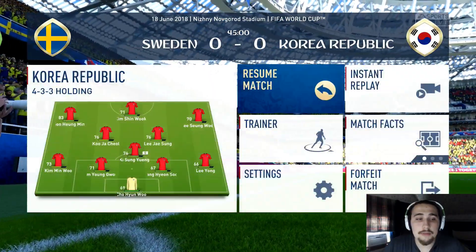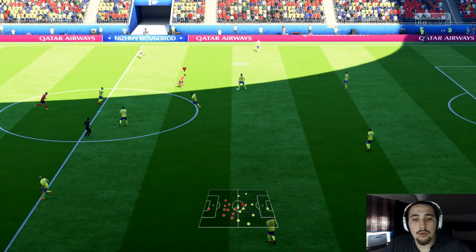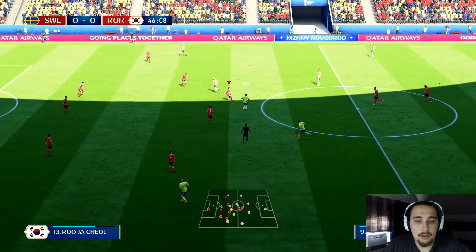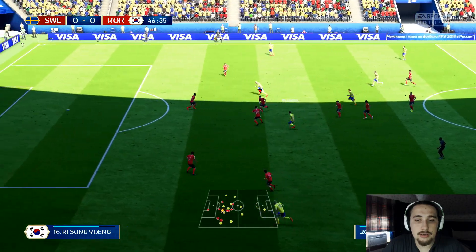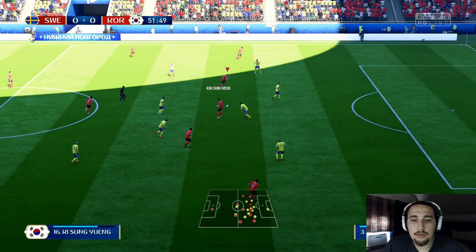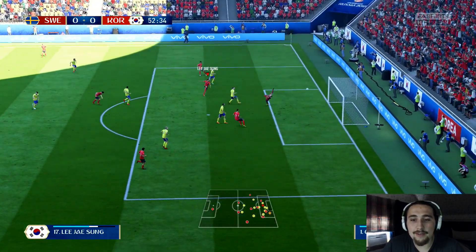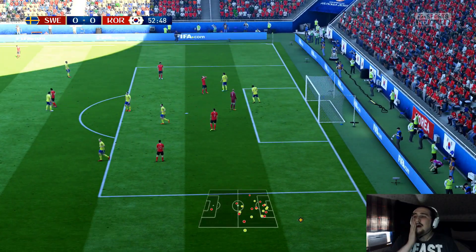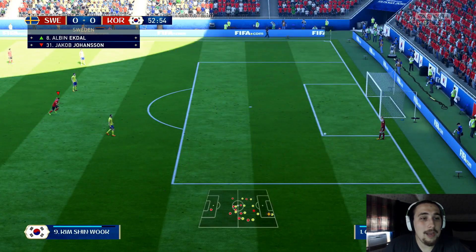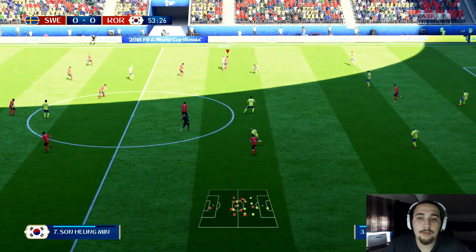Sweden play a very compact style, so we're having trouble creating chances. Hopefully the second half we can get more used to the team. We play some nice one-touch football and get a ball in — an attempt on goal from Jae-sung, but it's over the top. What a great move — our first really good move of the game — but he just lifted it over the bar.